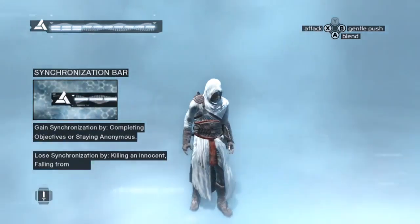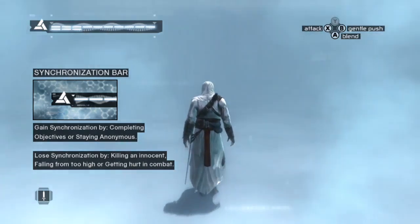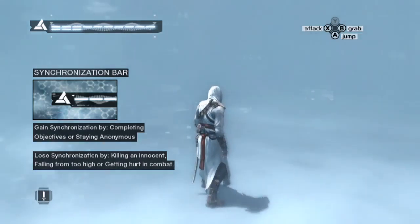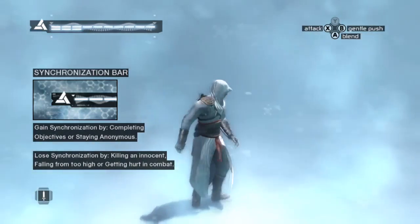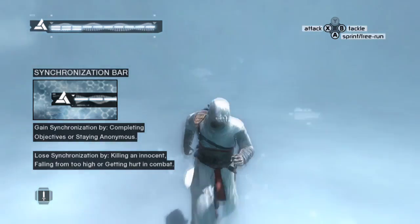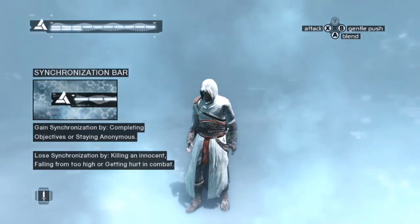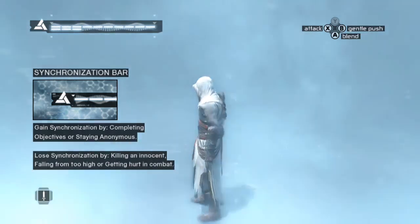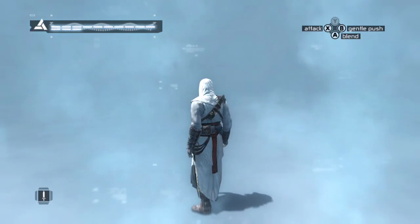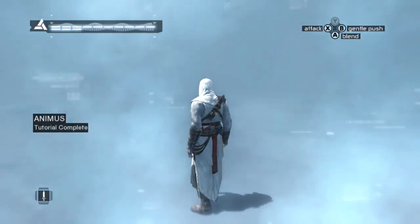Please note that following the Assassin's Creed, your ancestor's way of life will assist you with staying in sync. The Creed consists of three tenets. First, never hurt an innocent person. Second, always be discreet. Third, do not compromise the clan. Should you lose sync, you can restore synchronization by reliving key moments of your ancestor's life, or by respecting the Creed. You have successfully completed the tutorial. The most stable memory block will now be loaded.